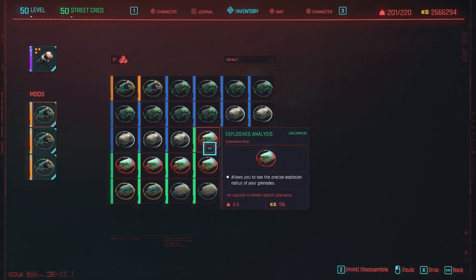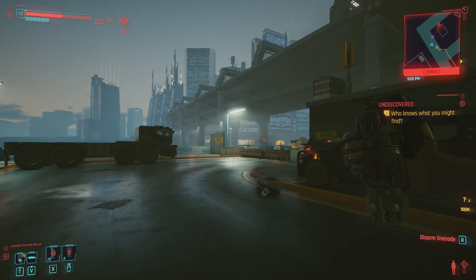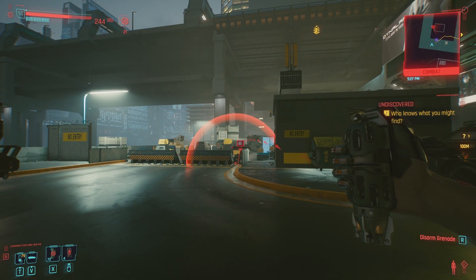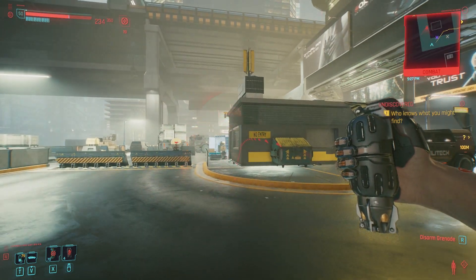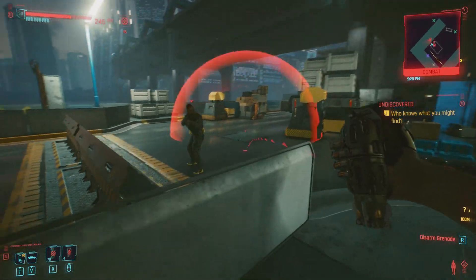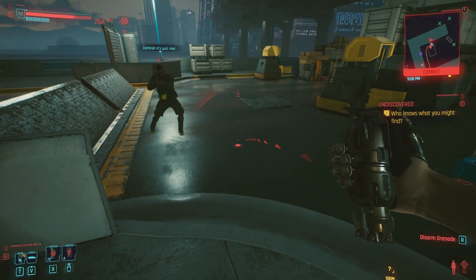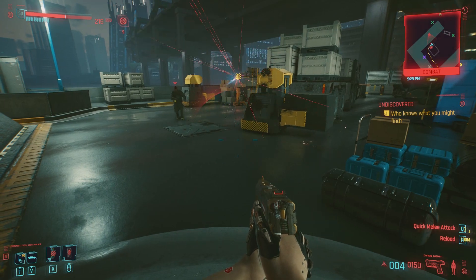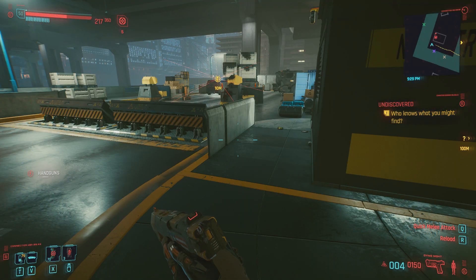Moving on to Explosive Analysis. This one lets you see the precise explosion radius of your grenades, which is pretty nice. When you pull out a grenade you can see the radius displayed visually. So I can throw it somewhere and see that an enemy is barely going to get clipped by it — and yes, he does get hit. You can just see the radius basically.